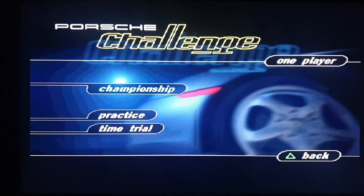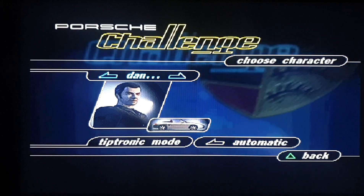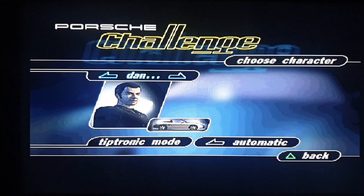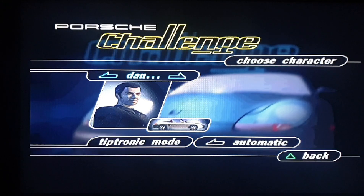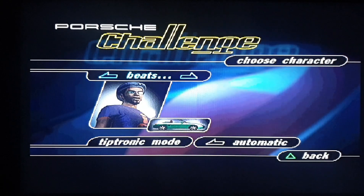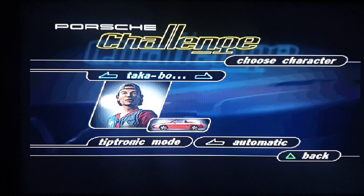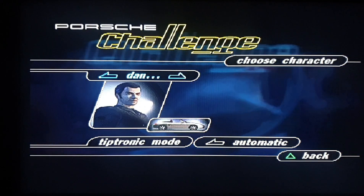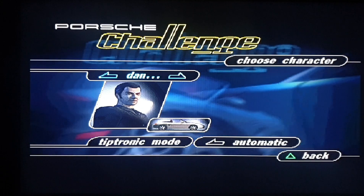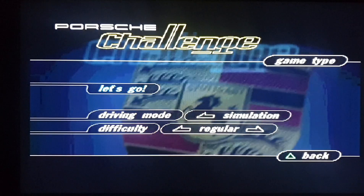We've got characters — that motley crew at the beginning, about half a dozen people. No car selection, so we've got Dan, Rachel, and the car colors are different: pink car for Rachel, Beats has the green one, Nikita has yellow, Marco is blue, Takabou has red, and we're back to Dan. I'm going to pick Dan, the cover star, with the silver Boxster, and leave it on simulation and regular settings.